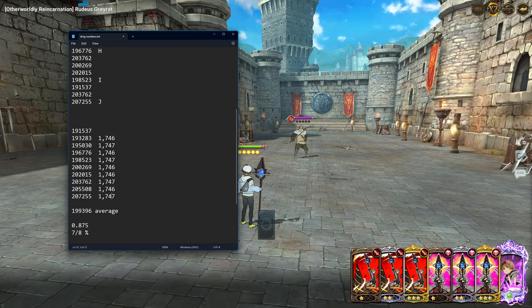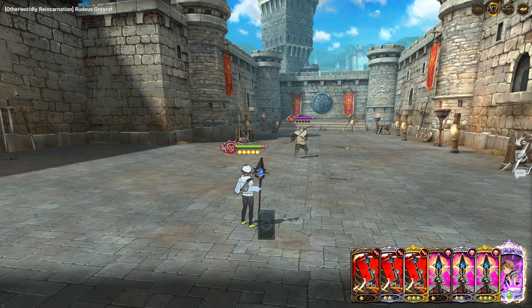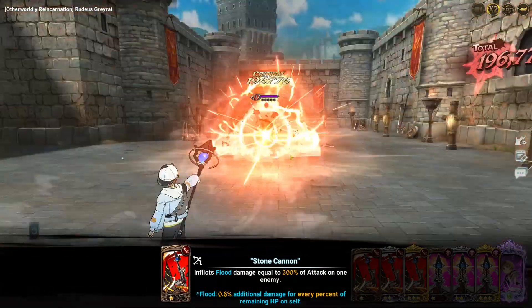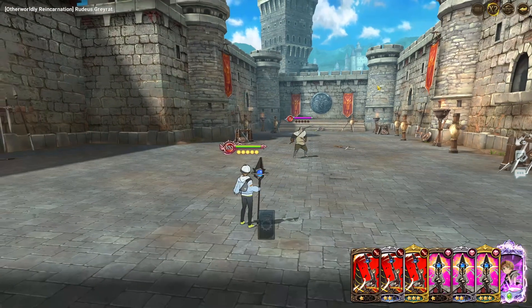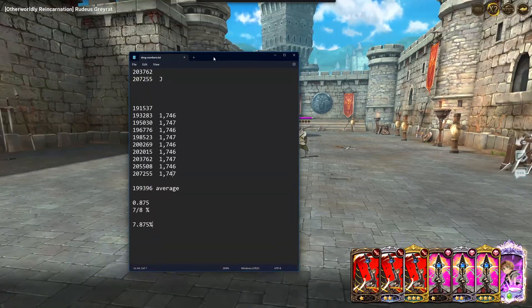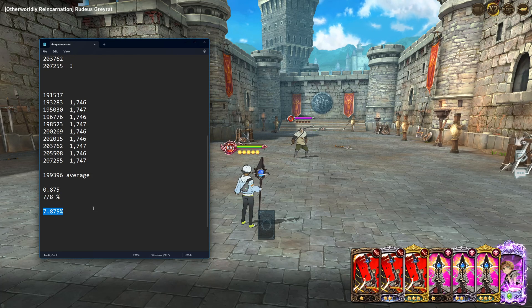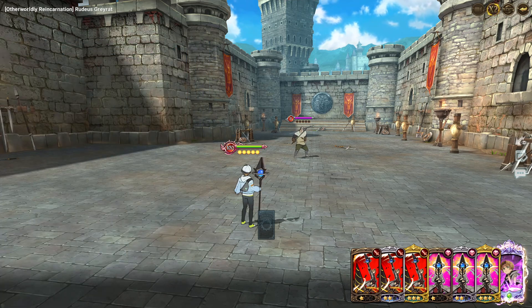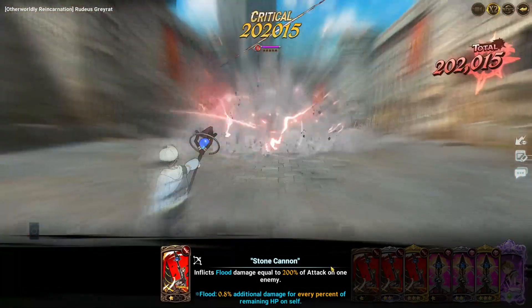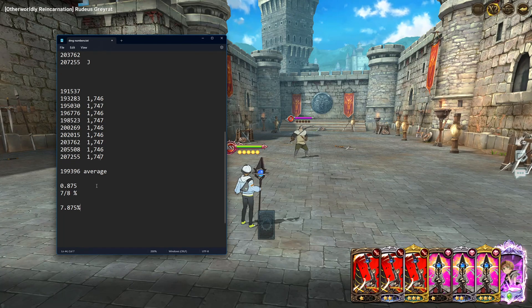The total difference between these numbers comes out to plus or minus 7.875% damage difference. So for each attack that you deal — not accounting for the enemy's resistance or defense — there is this spread. And this isn't an insignificant number: it's almost 8%, and 8% can be huge. Sometimes it's going to make the difference between being able to kill someone and not.